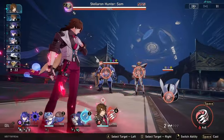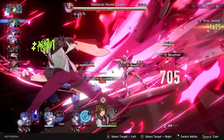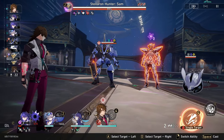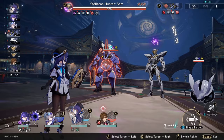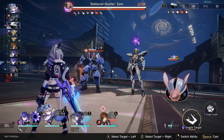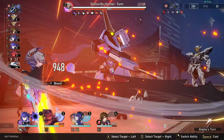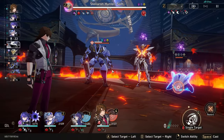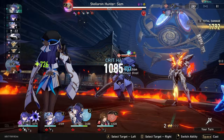Gallagher is one of those units that needs to go faster — the faster he goes, the more ultimates he can actually use. If you pair him with Acheron, whenever he uses his ultimate he's going to attack all the enemies and apply a debuff on them. Just check this out: Pella just healed herself all the way up just by attacking enemies with the Besotted debuff on them. And now Gallagher is going to use his enhanced basic attack to heal back all the other teammates. His next basic attack also applies a debuff, so basically Acheron can receive two ultimate charges whenever Gallagher acts.